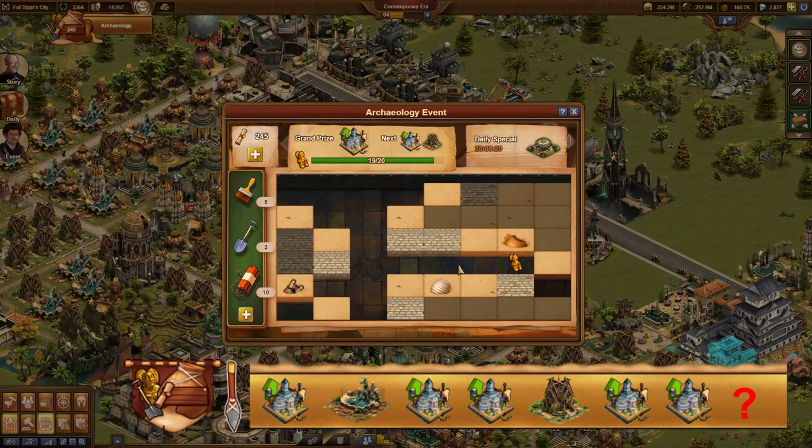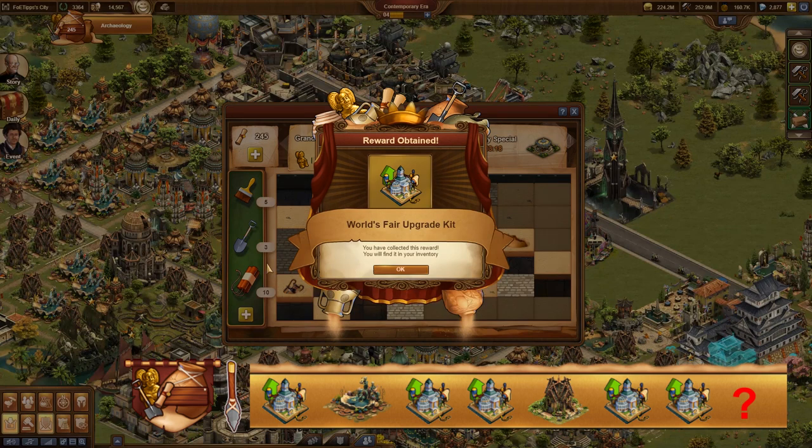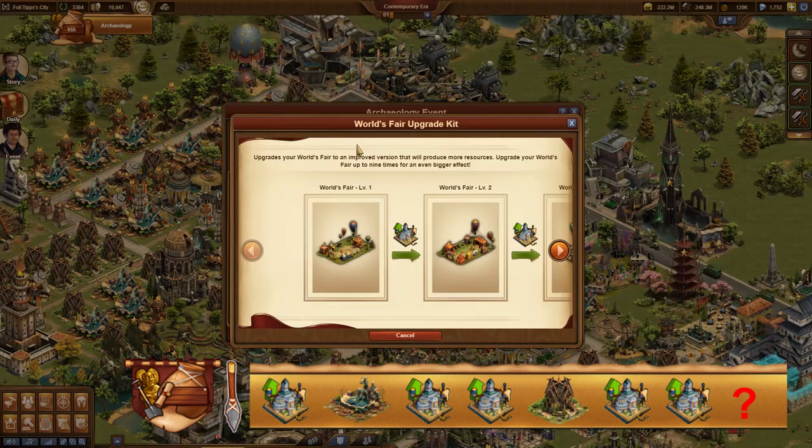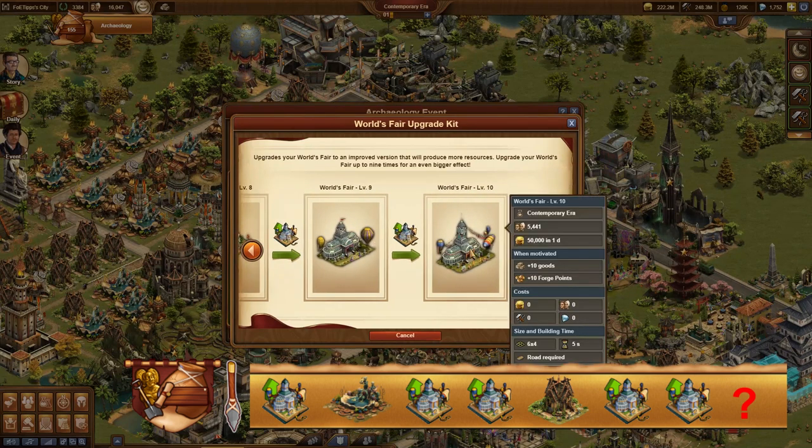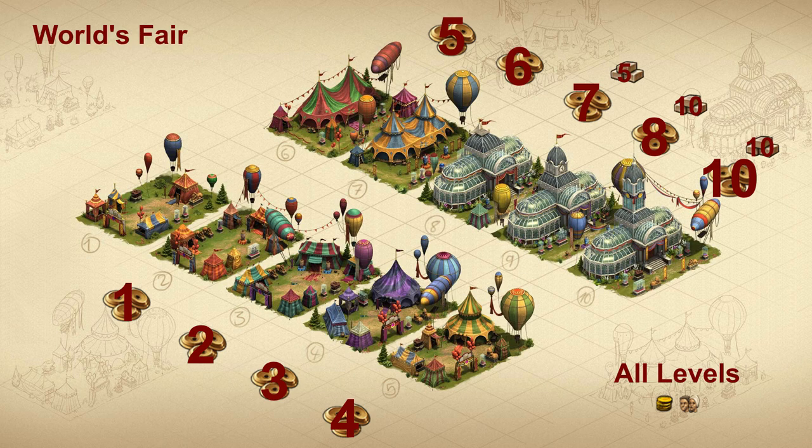20 golden idols are needed to receive one grand prize. Most grand prizes are upgrade kits for the World's Fair, which is the most wanted reward of the new event. On a 6x4 floor size it provides up to 10 forge points every day, plus population, coins, and 10 goods of the building's age every day.